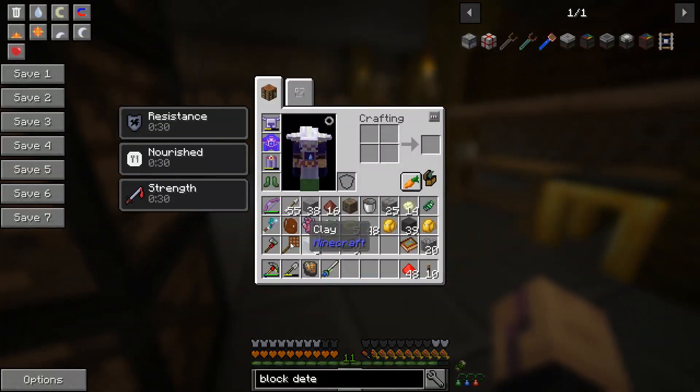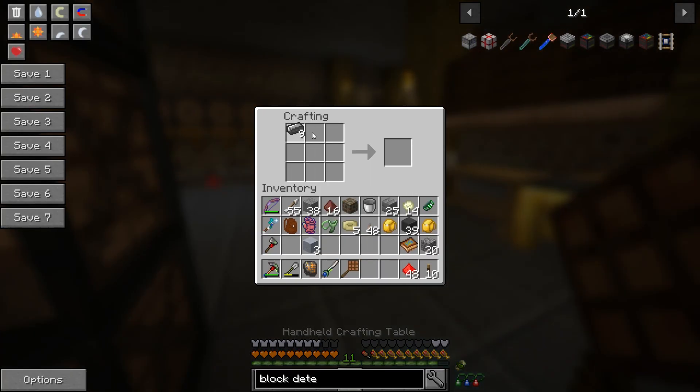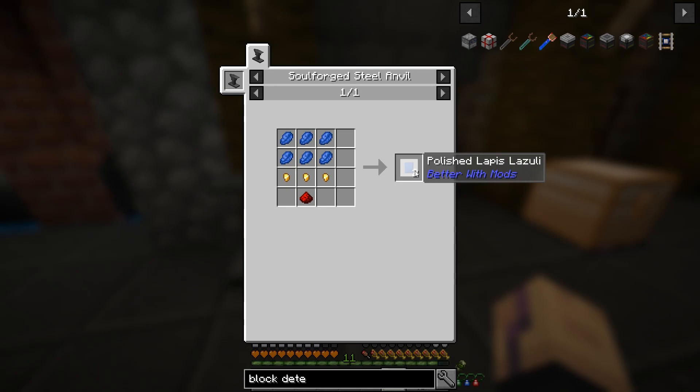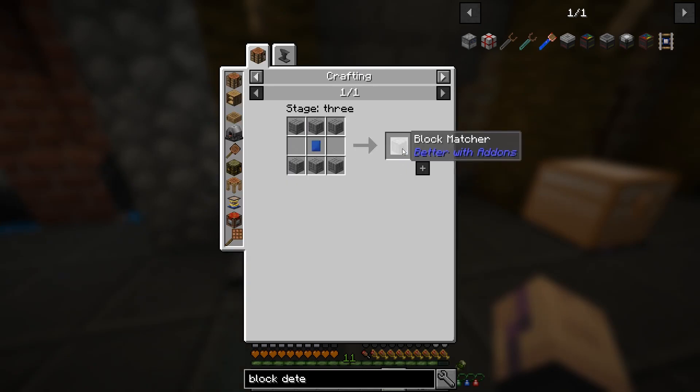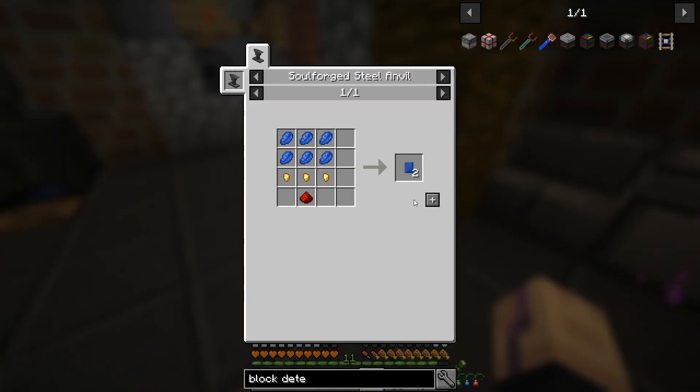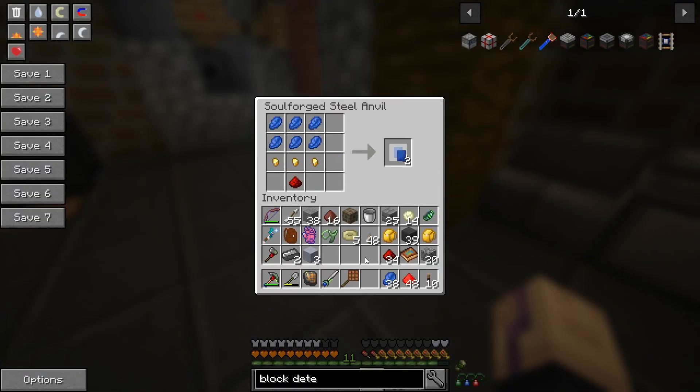We have enough steel now to make the anvil, so let's go ahead and do this. Now we need to make this recipe - for that we need these polished lapis modules or whatever they're called. Does this have support for JEI? It does indeed - look at that! Seems a bit laggy if I try to craft it in here but that's okay. So we have two of these now.